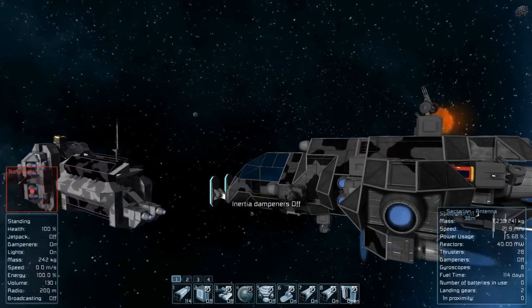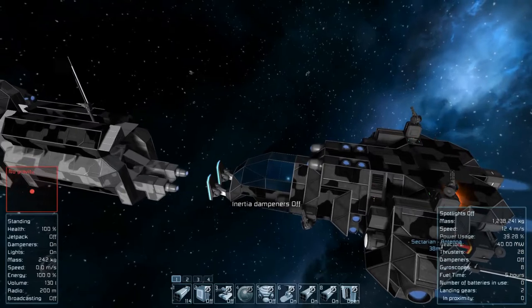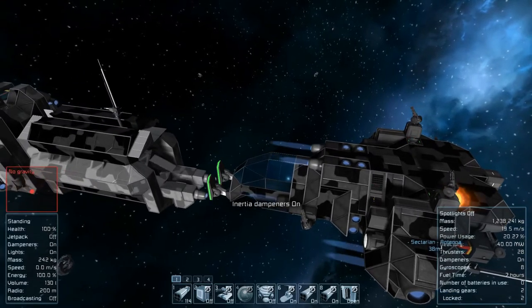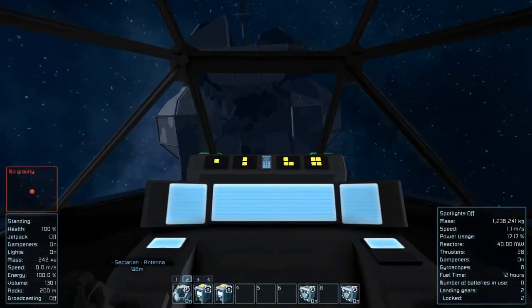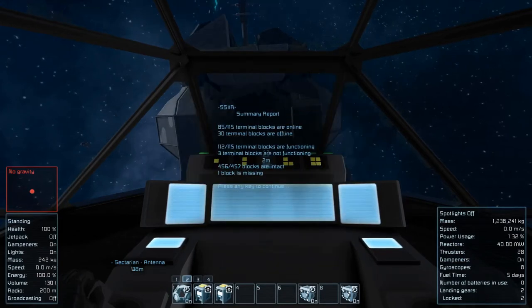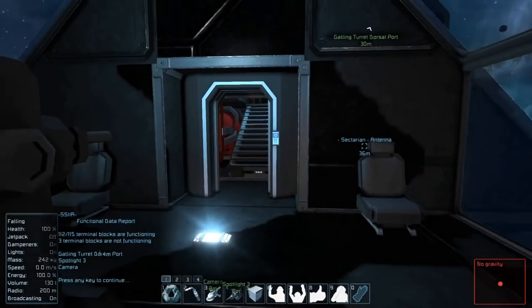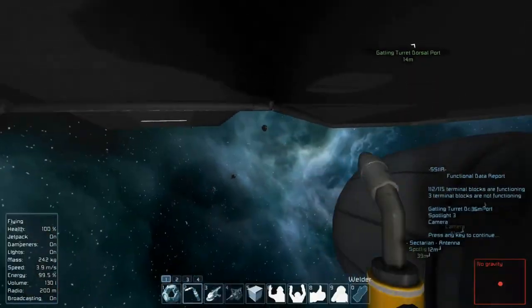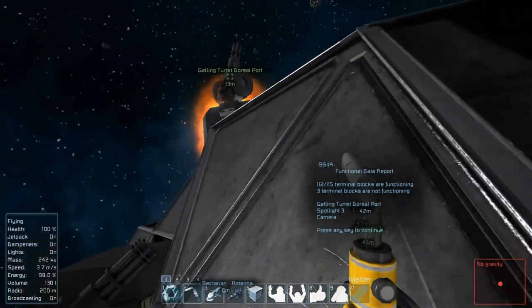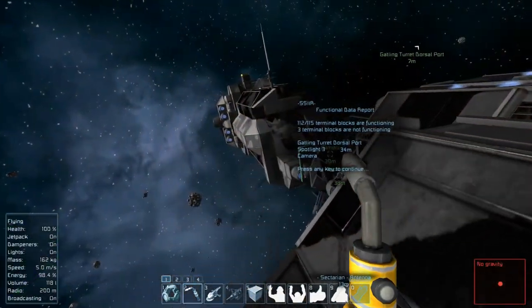I love all the special effects they added into this game — that lightning from the antenna, the smoking gun turret. One of the other features added in a recent upgrade was the SIR report, which basically tells us everything that's broken. We've got a few broken blocks and one completely missing. When the functioning report runs, the HUD view turns on for all the pieces so we can see our Gatling turret's down and it shows us which one — we don't have to remember which one the dorsal port is, it's the top left.